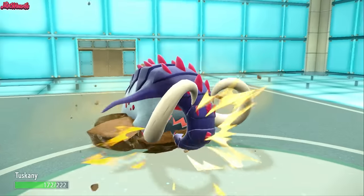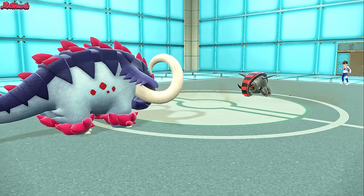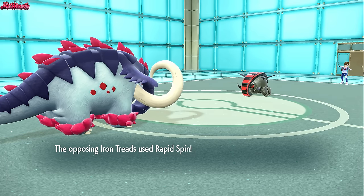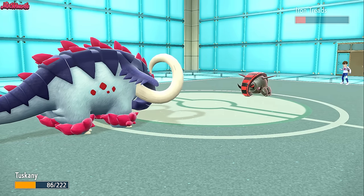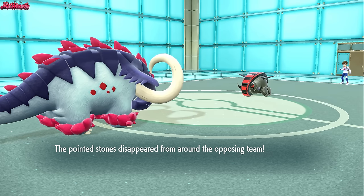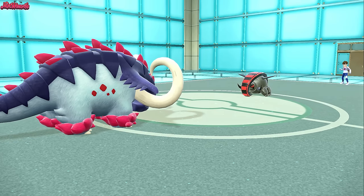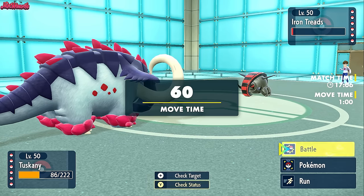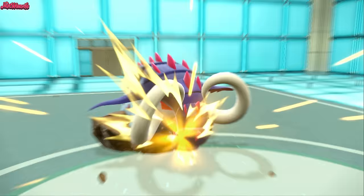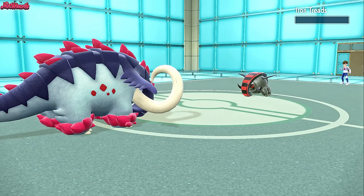I'm going to go for Stealth Rocks, knowing they're probably going to either switch into Sinister or stay in and go for an Earthquake. They go for an Earthquake to get some chip damage, which makes sense. It's not going to do too much — we get the Stealth Rocks up. Assuming they're going to go for a Rapid Spin again, we go for another Stealth Rocks. They go for another Rapid Spin — Rocky Helmet takes effect. If they Rapid Spin to clear the Stealth Rocks again and get KO'd by the Rocky Helmet, it won't clear my Stealth Rocks. So I go for a Rapid Spin, they go for an EQ, we get the Rapid Spin off and take out Iron Treads, getting a little Speed Boost.